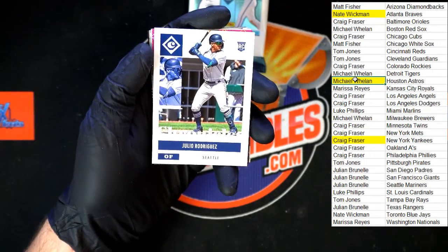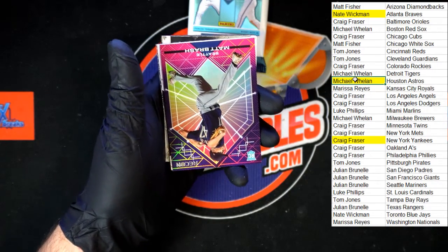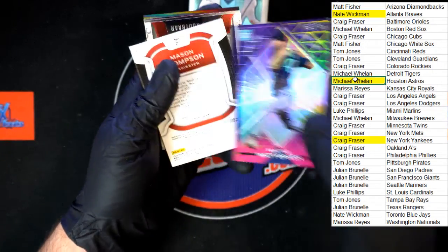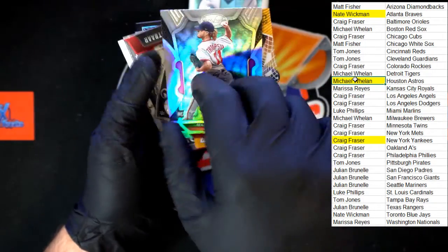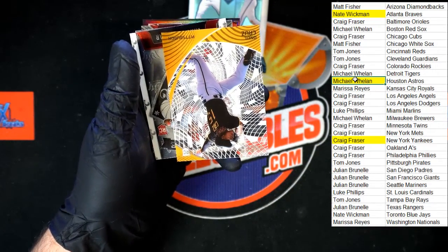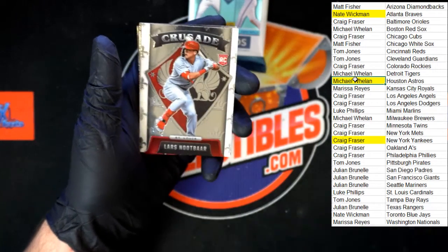Julio Rodriguez, Chronicles rookie card right there. Very nice, going to Julian B. Really liking these Recon — Matt Brash for Seattle. Very nice. Mason Thompson for Washington. We got O'Neal Cruz rookie acetate for Pittsburgh — look at that, that's sharp. Very nice.